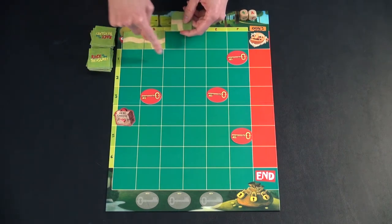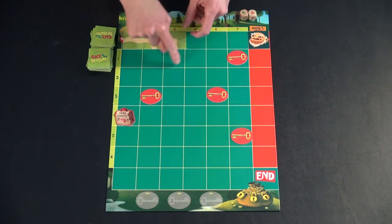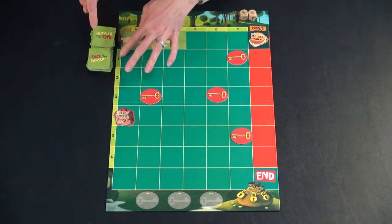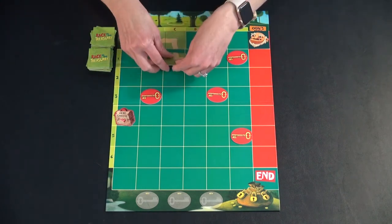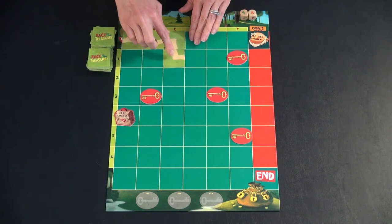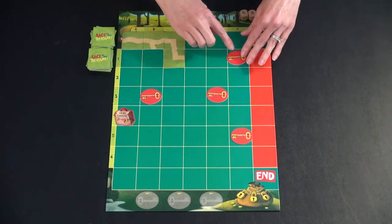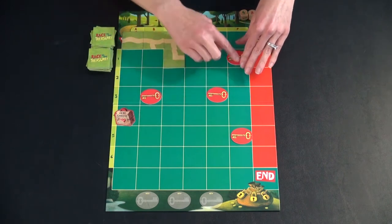That said, there can be multiple paths going at the same time. You can have it go off and be a dead end off to the side, or have two paths going simultaneously — but you need to use these as best as you can to quickly collect the three keys.